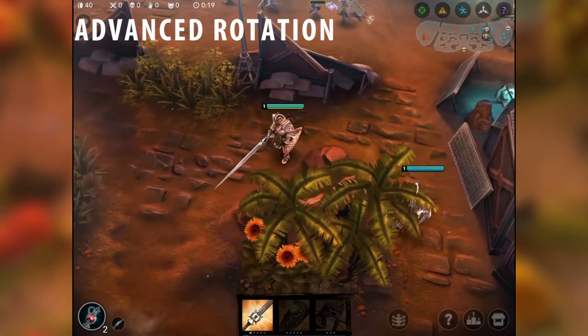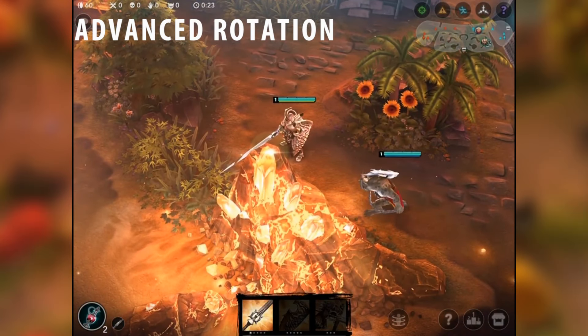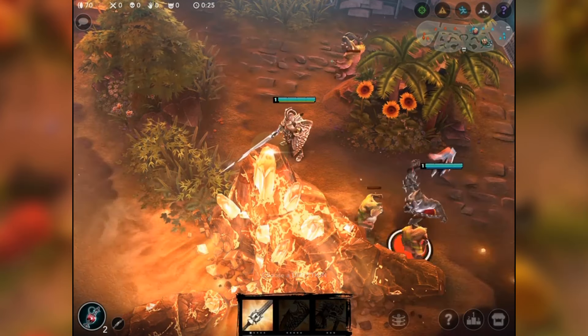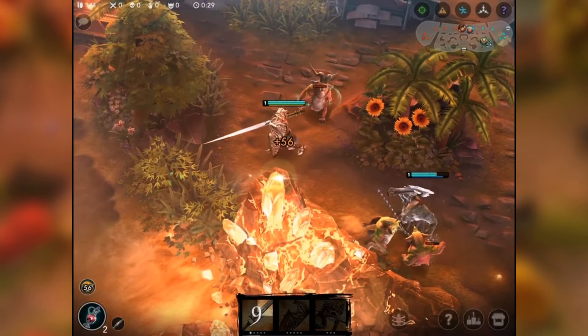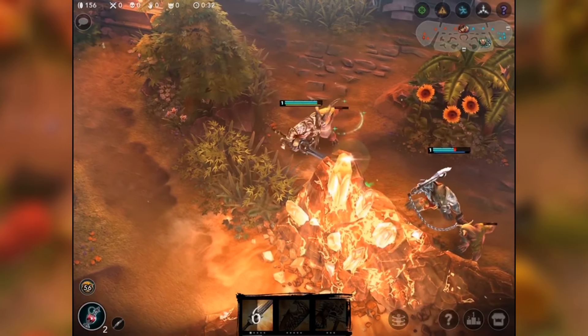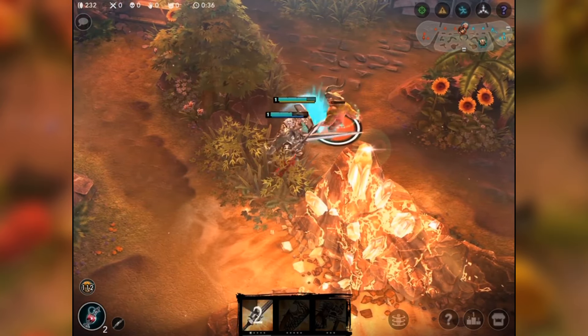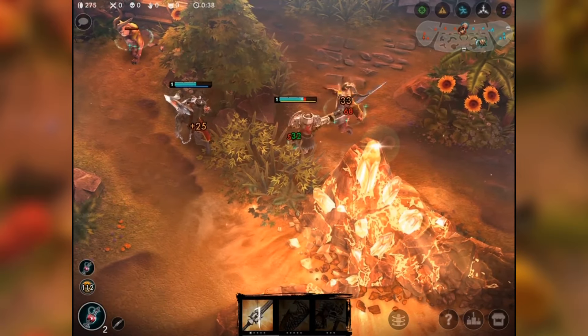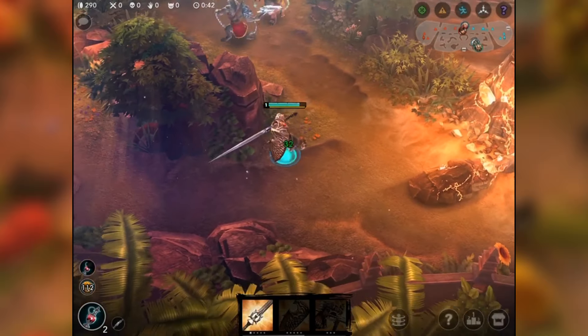The advanced rotation is used to make both the jungler and the support level 2 after the first round of camps. This rotation should only be done with fast-clearing junglers such as Rhyme, Kestrel, Lance, and Finn. Using a slower comp might result in being engaged on by the enemy team before finishing the last camp. To execute it, you have to split the camps equally, making sure that each player gets one of the medics in order to remain healthy.